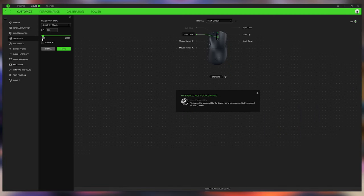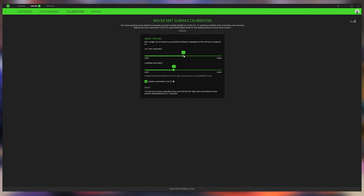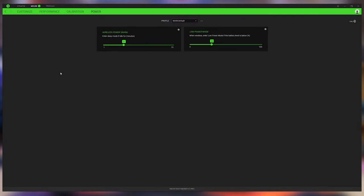Before wrapping up, I just need to mention that Razer's Synapse software has improved a lot since I last settled into it. I didn't run into a single bug while dialing in all of my settings for the V3 Pro, or any bugs since. That was a big issue I've had with Razer's mice in the past, so — good job, Razer.